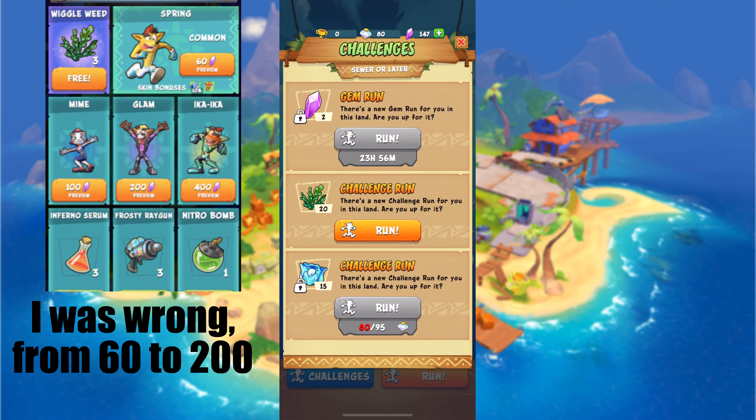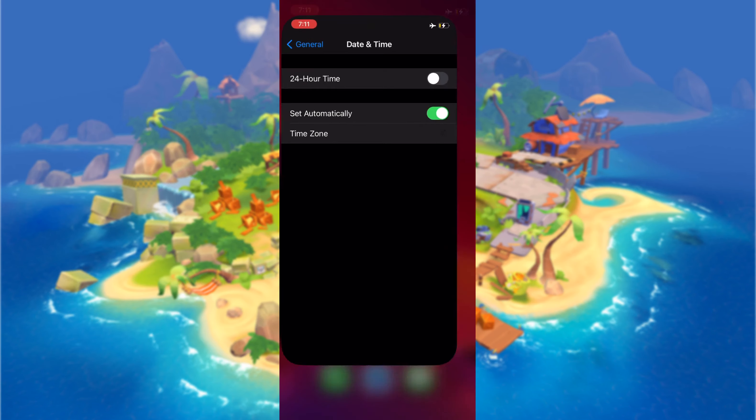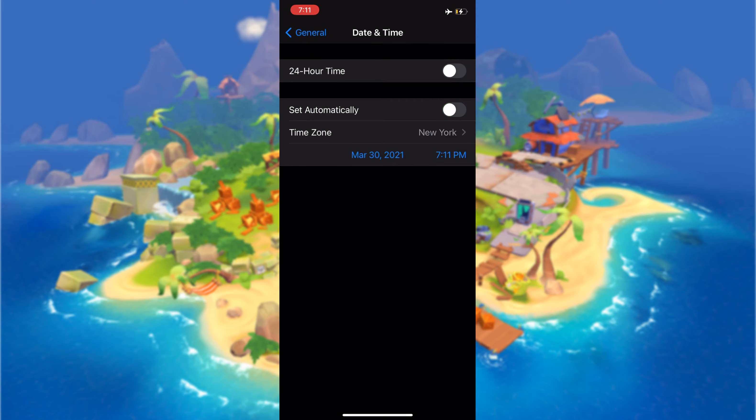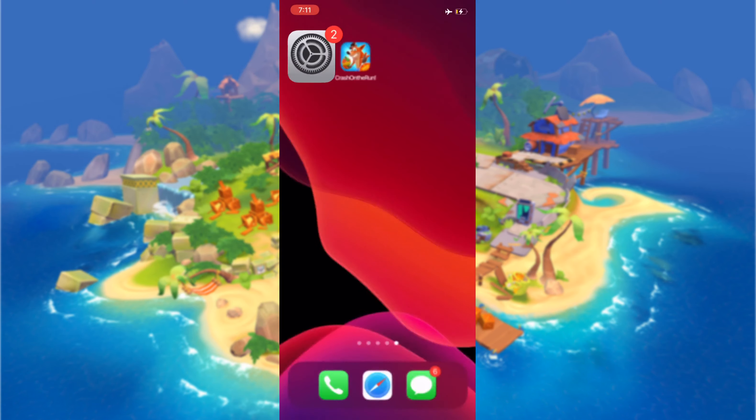So I'm going to start the trick. Here you can see that my gem run is locked — I have to wait 23 hours and 56 minutes. So I'm going to back out, go to my general date and time settings, and change the date to about 2 days ahead.